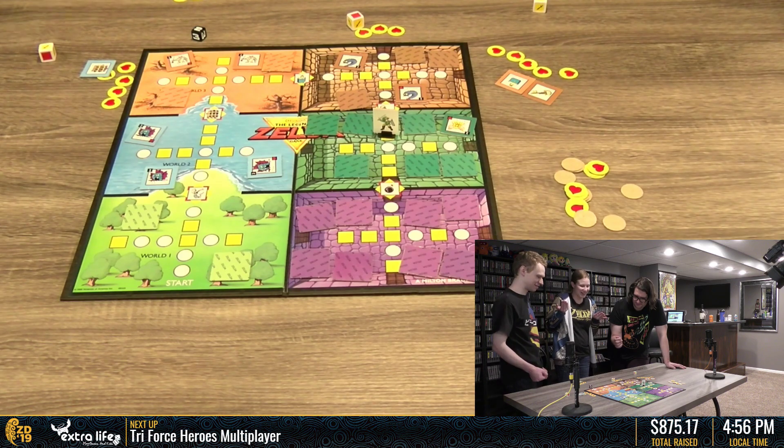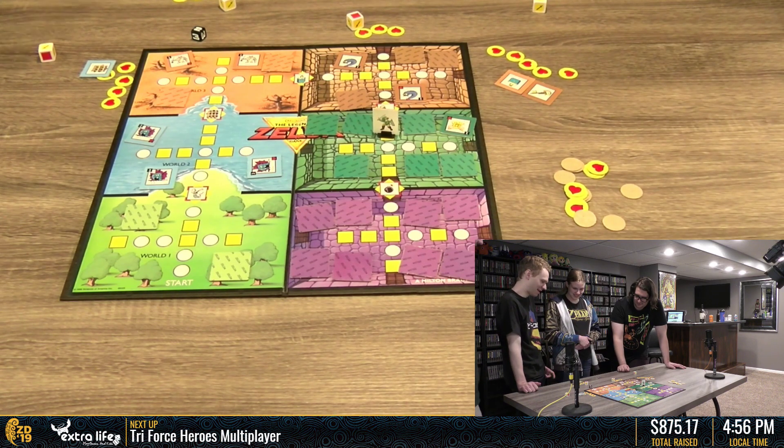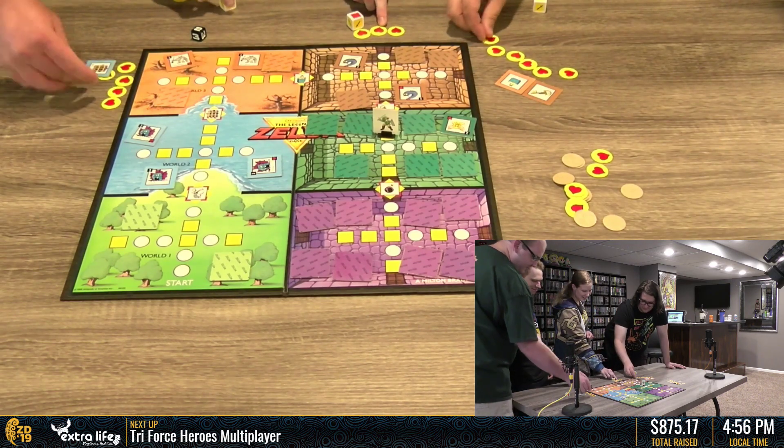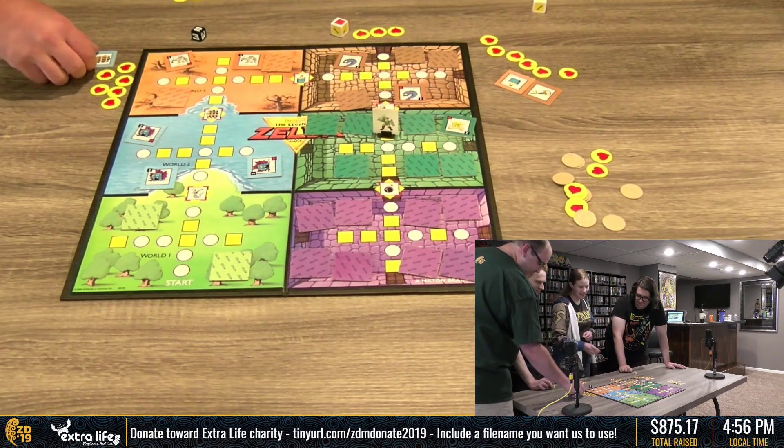I can't roll a sword. Hearts for me and Josh. There you go. I'm just going to sit here. Three hearts. It's fine. I'm good.